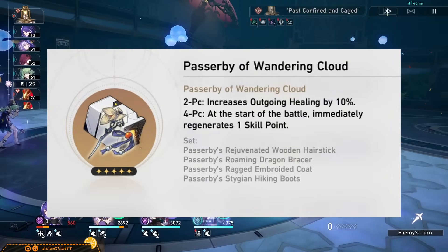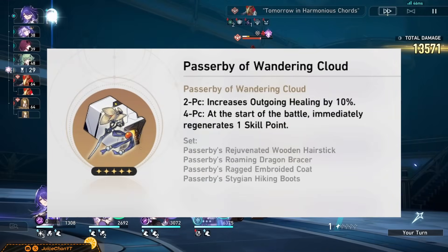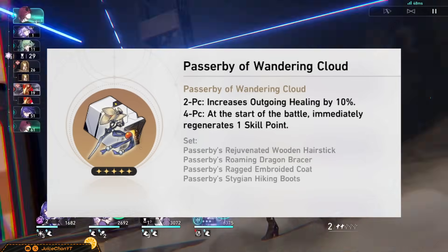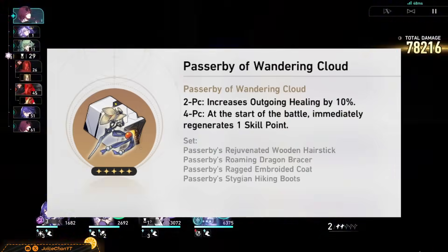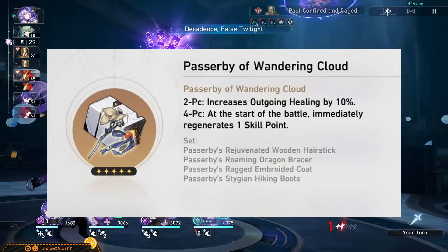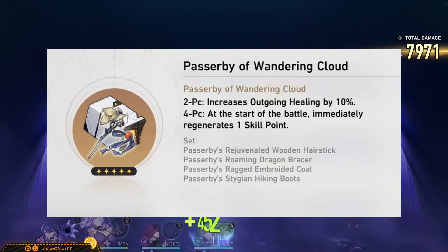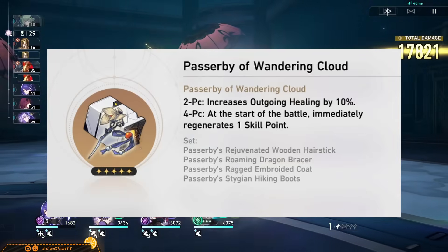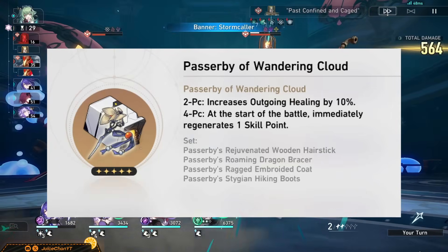You can also consider 4-piece Passerby, since it increases Huohu's healing effects with this 2-piece, and the 4-piece is very neat for heavy skill point setups. Huohu herself is already quite the skill point sinker at S0, so this set ends up being food for SP intensive battle setups like Half Swankeron. It's also pretty nice if you're able to clear in one cycle of said teams, because you only gain the extra skill point once at the start of battle.